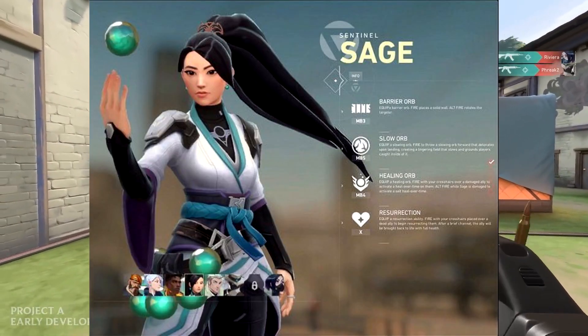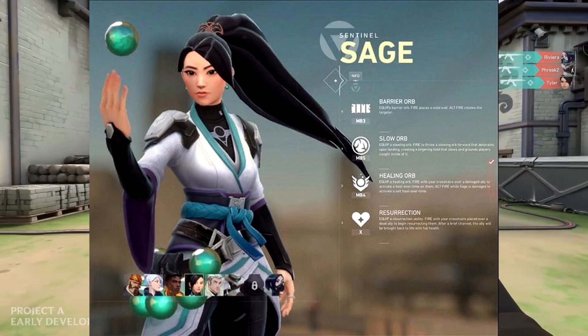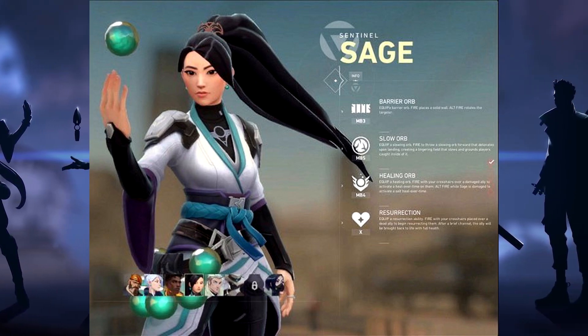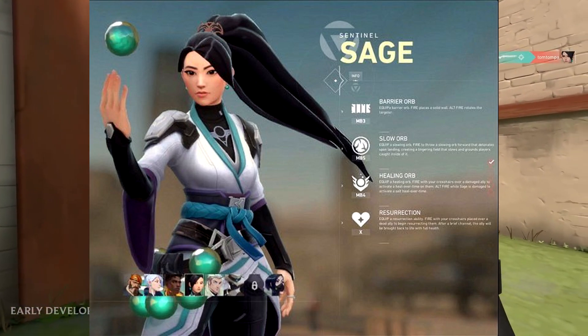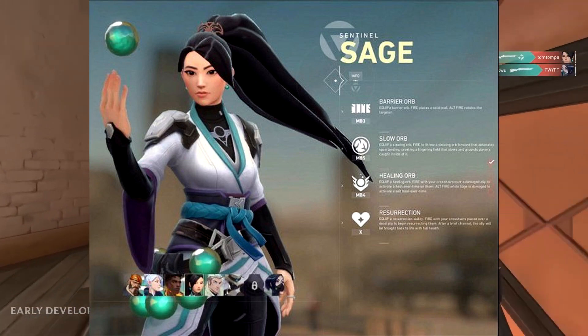With each image we're going to be showing you guys, I'm going to be breaking them down. So this first image is probably the most interesting in my opinion. The first thing I'm going to be talking about is the character on screen right now - the image is going to be a healer, and the name of the character is Sentinel Sage.